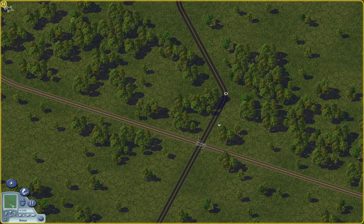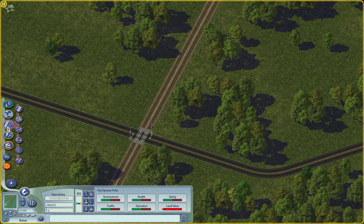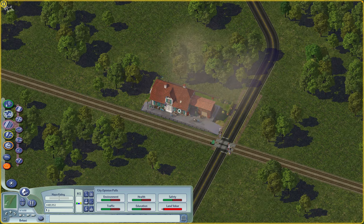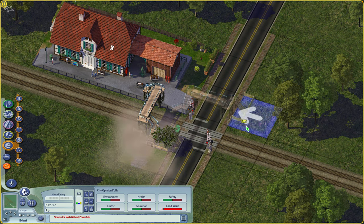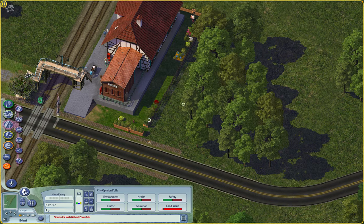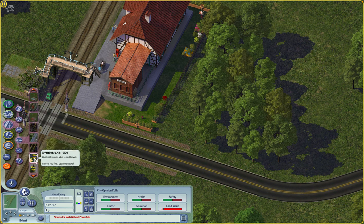Alright, we took care of all of that, so now we can start building our city. Let's put a train station first. I'm going to use the usual rural depot which functions as both a passenger and freight station, so you will only need one of these. It looks pretty nice actually. Let's add some decorations near the station and add a bus stop near the station so your sims can travel to it.